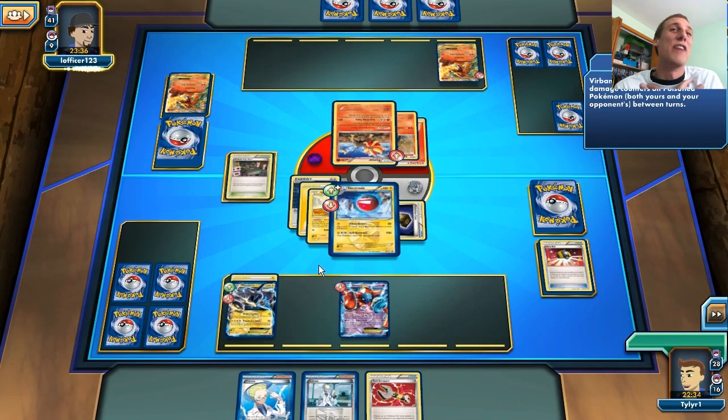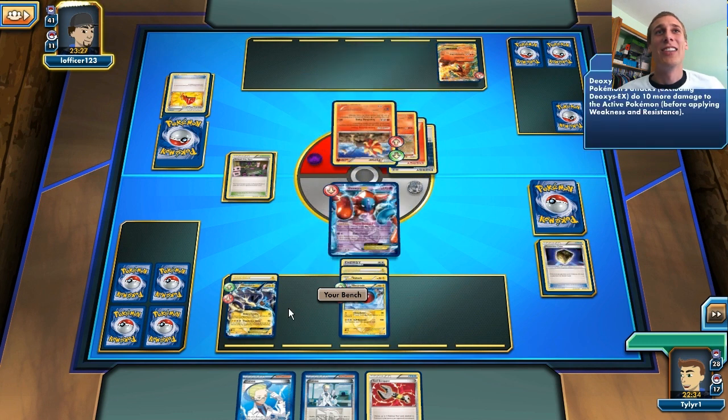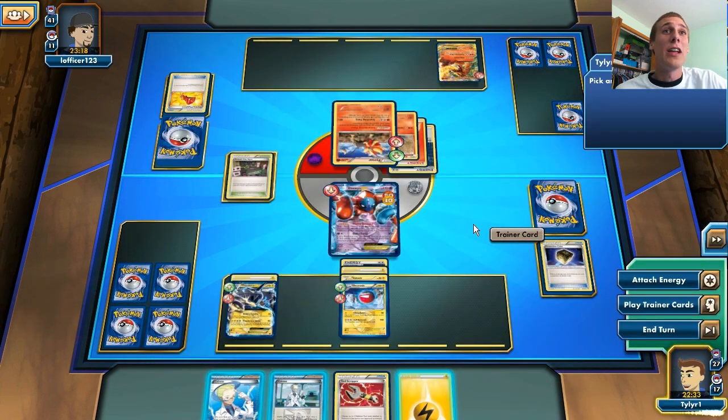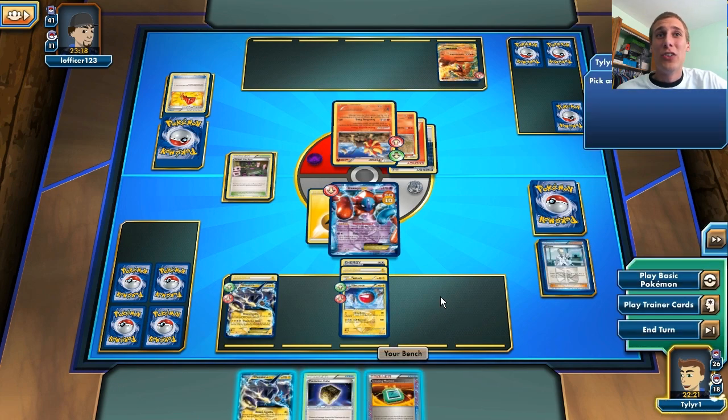This Pyroar is going to go down if he doesn't knock me out, because I'm doing 110 damage. No side effects right now unless he Tool Scrappers me or something. I only have two Colresses in my hand. He's going to bring out my Deoxys and Startling Megaphone me — dang it! Now he has his upper hand again because I don't have a switch. Hopefully I can draw a switch off of three Colresses.